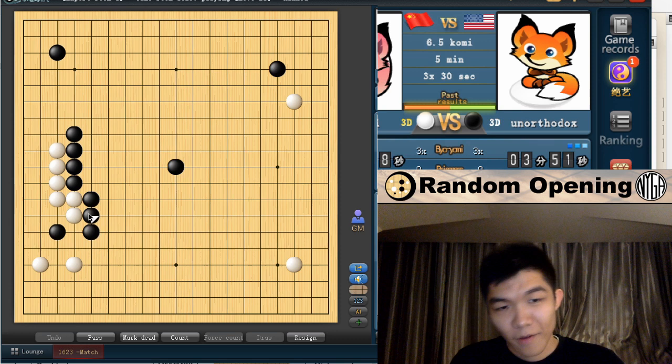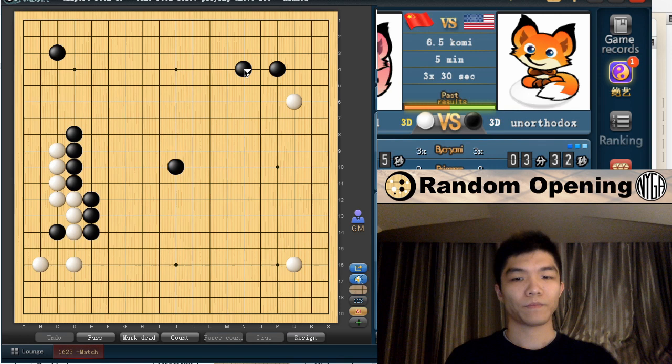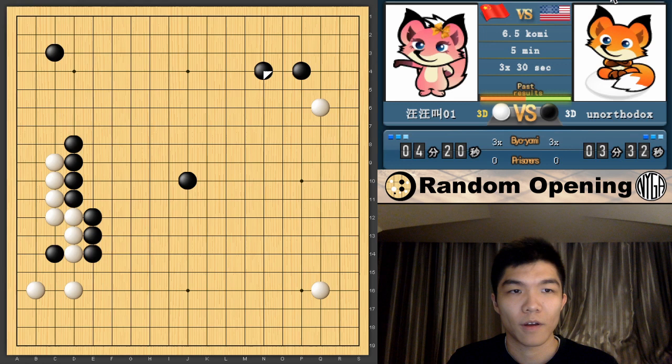Okay, fine. Actually now with this result, the white stone is definitely better on... let me turn on the coordinates. Now should I play here? I think that's a little too slow. I'm just going to do this. I didn't have the screen maximized. Let's do this again.